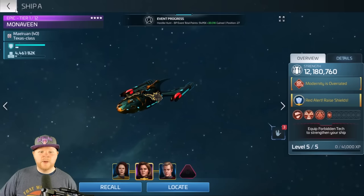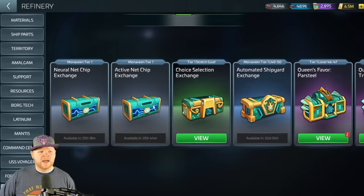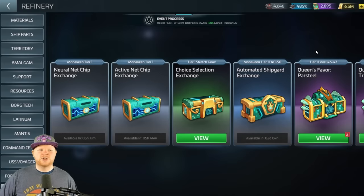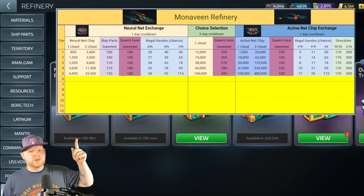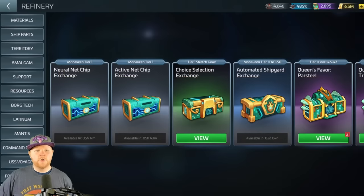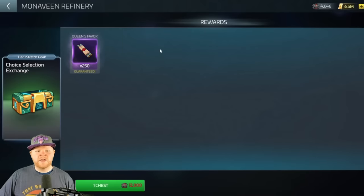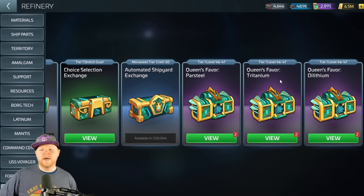I've got my Gilded Pickle at tier one, level five. Let's look at the refinery options, because this will be a big question. There are two different chest types at the top. You have neural net chips and active net chips — rare ones and common ones. The common ones give you queen's favors, regal geodes (the research material), and ship parts for the Monovine. The active net chip gives you queen's favors, geodes, and directives for the solo armadas. After that, it opens up the loop for the automated shipyard exchange.